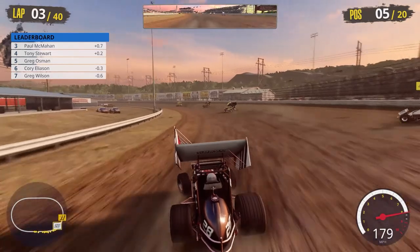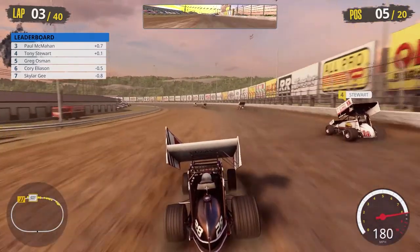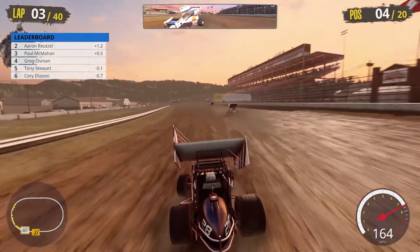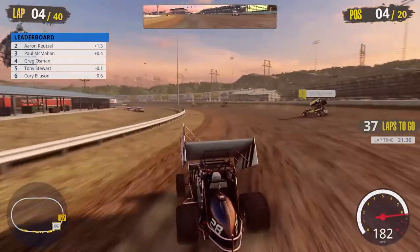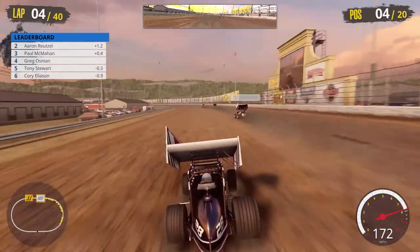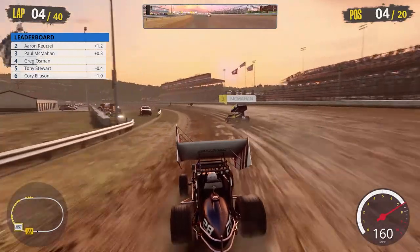Running fifth, we make a move on Tony Stewart through turns one and two on the bottom. He powers back by on the top side. We dive down to the bottom around that inside guard rail through turn three and four and grab fourth. He tries to make a move on the inside, heads into turn one on the outside — we make a move and make it stick. Paul McMahon is now in front of us — about three-tenths of a second ahead.